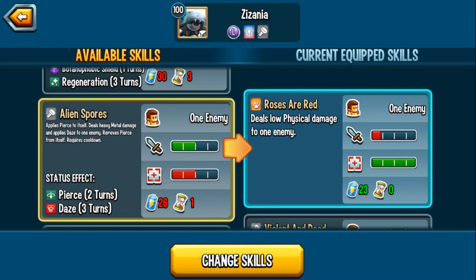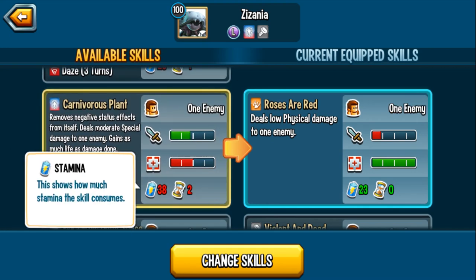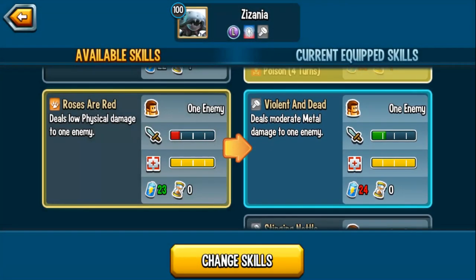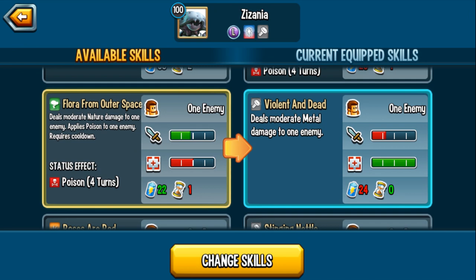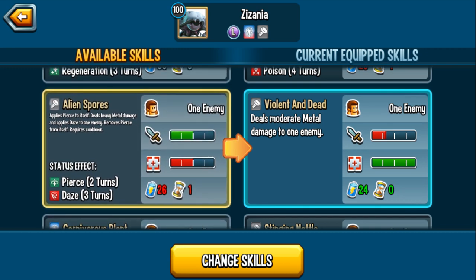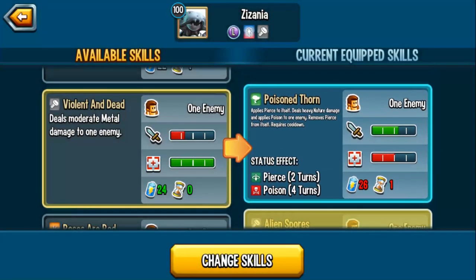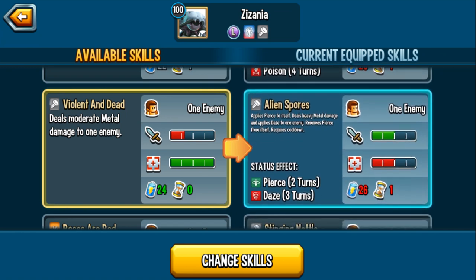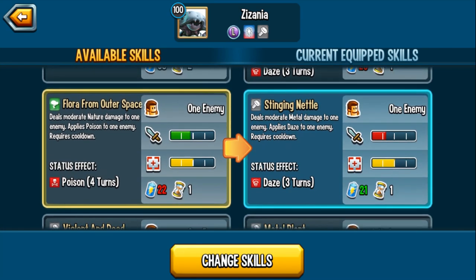This monster is an attacker. The first skill I want to run is definitely Poison Thorn. For the next skill — deals moderate nature damage and applies poison, I can do without that. There's also one that removes negative effects from itself and deals moderate special damage gaining life as damage dealt — I can do without that too. I'll apply Pierce to itself with a double Pierce skill setup. Notice that both skills apply Pierce, deal damage, and then remove the Pierce from itself. So even though Pierce lasts two turns, when this monster attacks it actually loses the Pierce immediately — something to keep in mind.